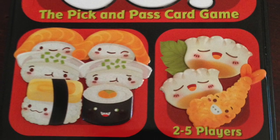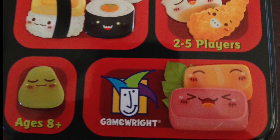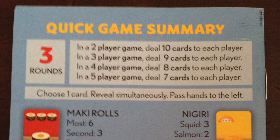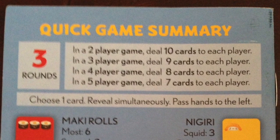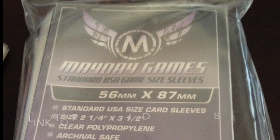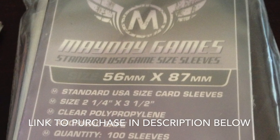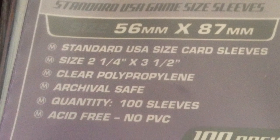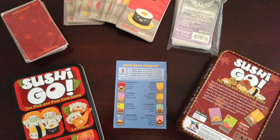A nice review of Sushi Go the card game, players 2-5, ages 8 and up. Within the contents of the game, you get to see how many cards you start out with per hand depending on how many players there are. I went ahead and sleeved mine with Mayday Games Purple Edition, the standard USA size. Here is all the contents within the game.